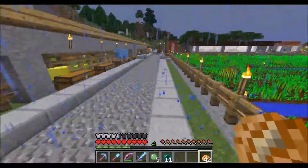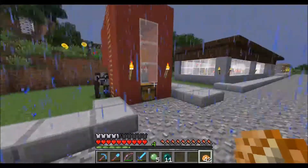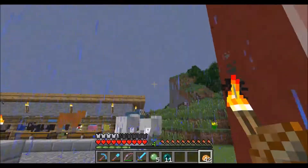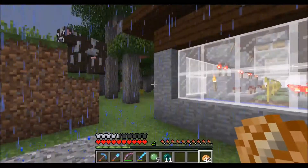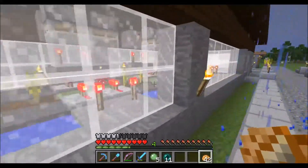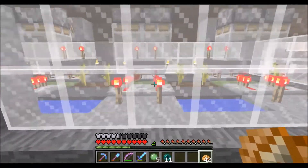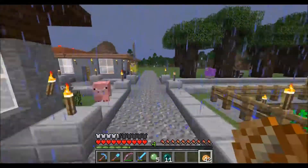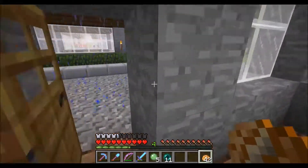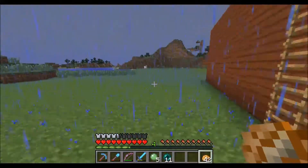A bunch of escaped animals — he has sheep, a whole bunch of animals in here. And there's an automated chicken farm. Oh yeah, there's a lot of chickens already, so that seems to be working fine. There's a witch over there in the acacia farm area. What do we have here? Looks like an automated melon or pumpkin farm — or both maybe. There's also a nice cocoa bean farm and sugar cane farm, also very useful for villager trading and things like that.